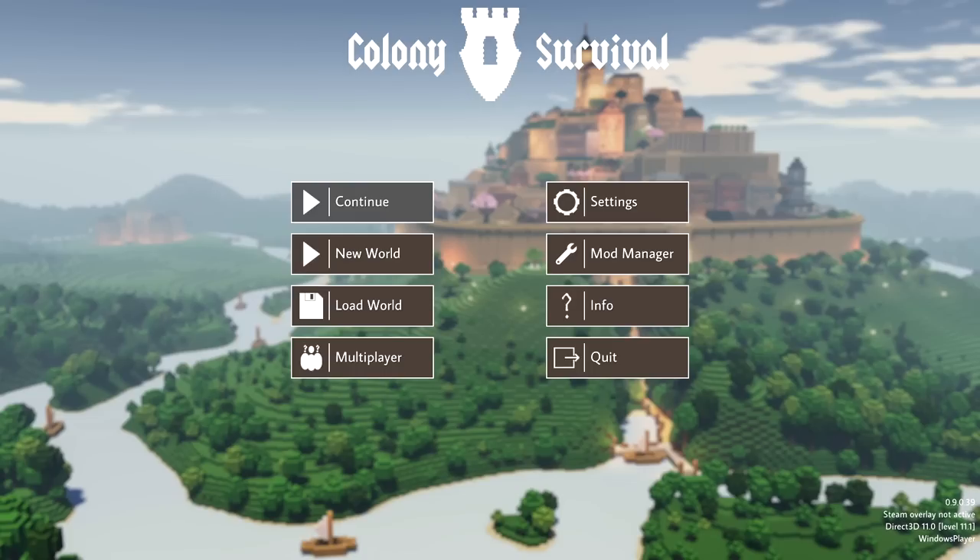There are also grenade launchers, steel gliders, and a whole bunch of other goodies - the list is so extensive you need to go to Steam to check it all out. Those are really the core things that I know will change the game forever. If you're liking this, please hit the like button. If you're brand new, please subscribe. Let's jump into a brand new world.